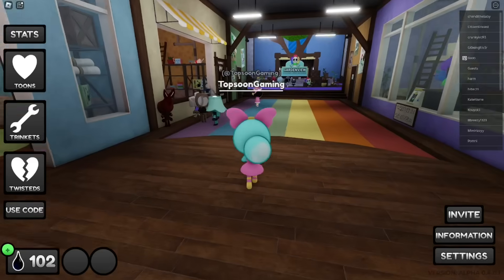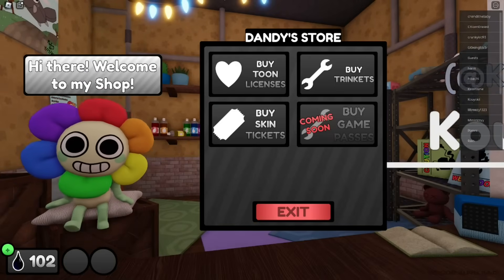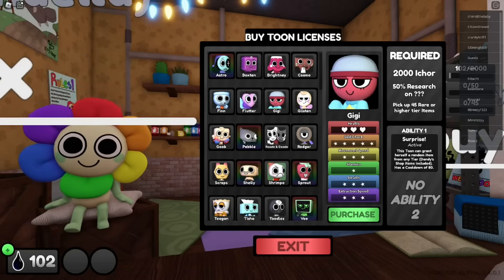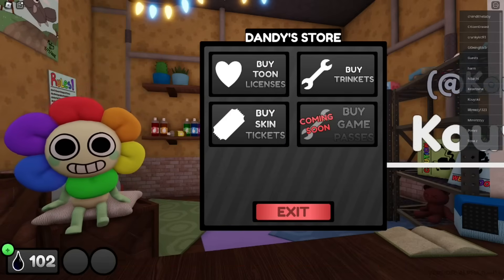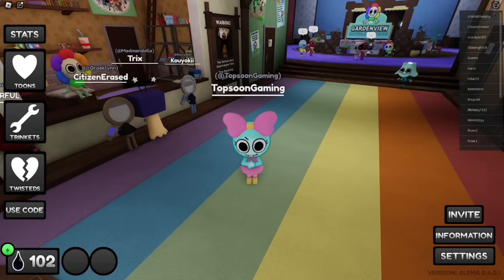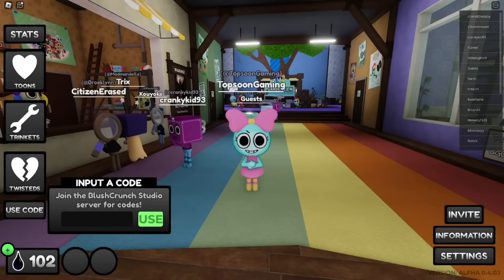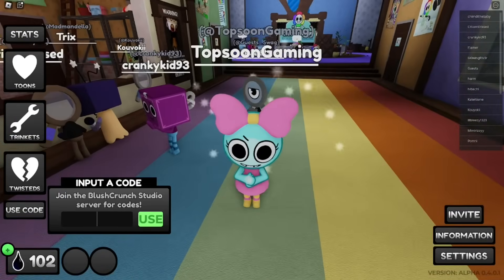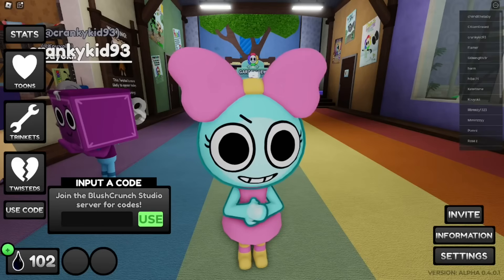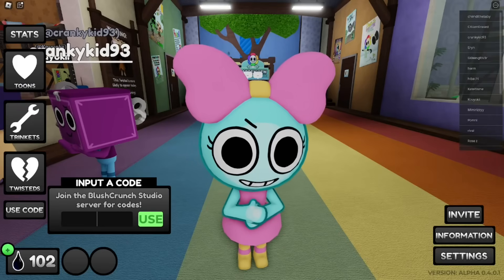Make sure you watch all the way to the end — do not skip any part if you don't want to miss out on a code. We are back in the regular lobby. To type a code, just click on the last section where it says 'I use code,' click on it, and the code section will show up. I was going to do gameplay first, but let's just jump straight into the codes.